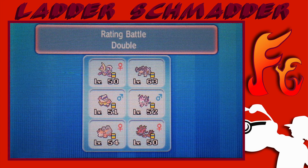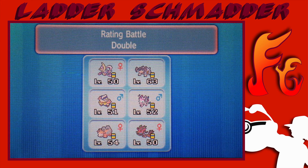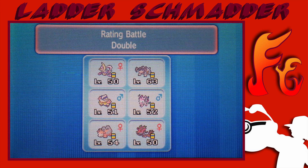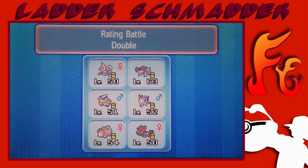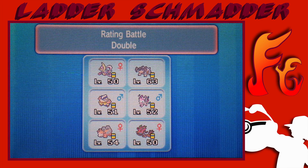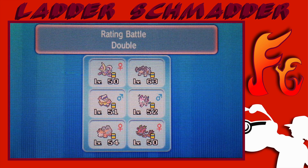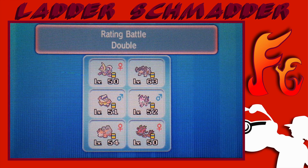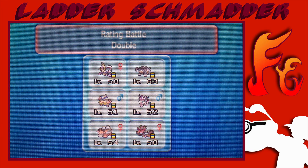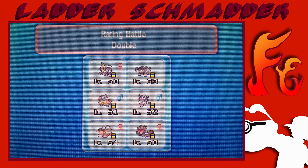Under that, Mega Camerupt is gonna be really important if I see a Heatran, because my team might struggle a little bit with Heatran. Hariyama and Dragalge can do something to it, but my best bet is probably gonna be the Earth Power from Mega Camerupt, as Sylveon can't really touch it, and neither can Dragalge. Anyway, let's just get a battle and see what we're gonna find.